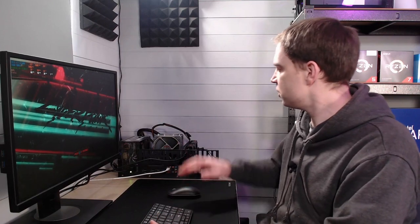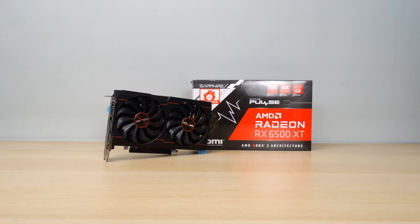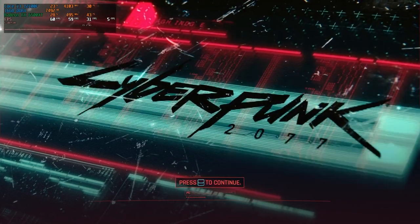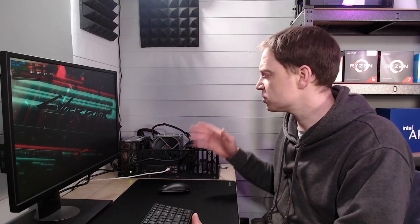We're now in the testing area with the Sapphire Pulse RX 6500 XT loaded up — one of the most basic models, picked up for about £90 a couple of months after release. In the menu we're getting 60 frames per second but for some reason on this test rig we can't unlock past that with any AMD card. We've disabled V-Sync and all relevant settings but Cyberpunk just won't go above 60 on AMD here.